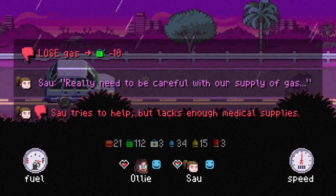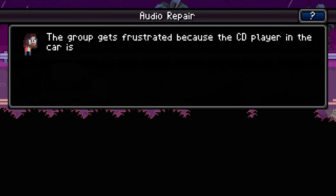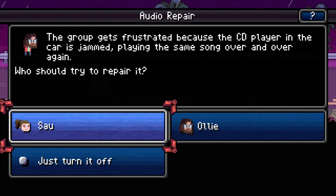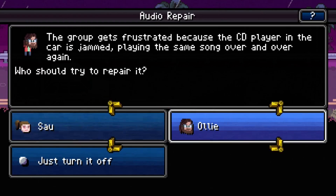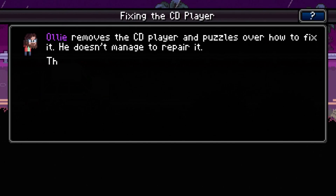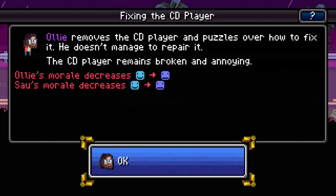We do need to be careful with our gas. The group gets frustrated because the CD player in the car is jammed playing the same song over and over again. We should try to repair it — I think I have mechanical skills, so I'll give it a shot. He doesn't manage to repair it. The CD player remains broken and annoying.